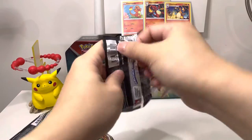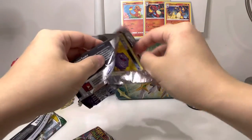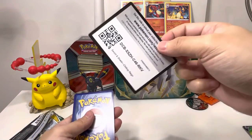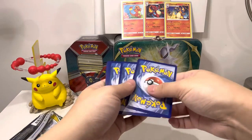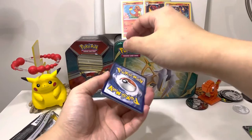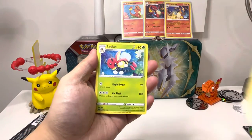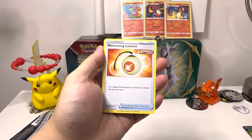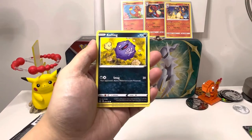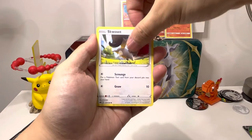Chilling Reign — why don't we go with Chilling Reign, only because I really like the Evolving Skies. I had a great pull from Evolving Skies — I got the alternate art Rayquaza V, one of the most beautiful artworks you can get on Rayquaza. Yes — the energy is electricity.